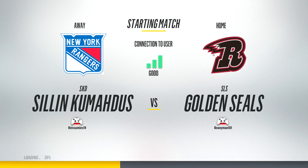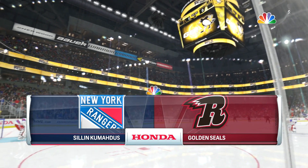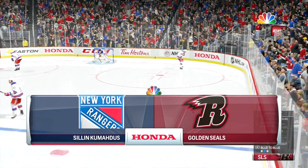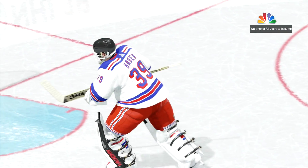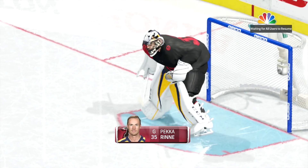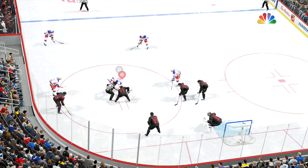So today we're going to be playing Silin Kumuhardus. Obviously I'm playing mainly Europeans being that I'm based in the UK, so I'm going to be playing no doubt a selection of Finns, Swedes and Russians. So will the Golden Seals win out in their first game in Division 9? Well, it looks like they've got Dominik Hasek in net, so he's probably got a pretty decent team. Pekka Rinne in net for me of course.